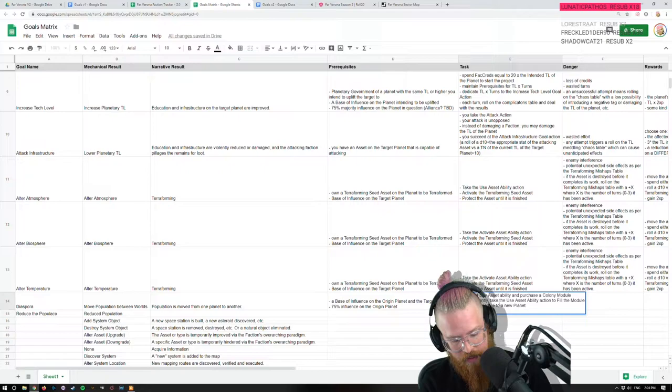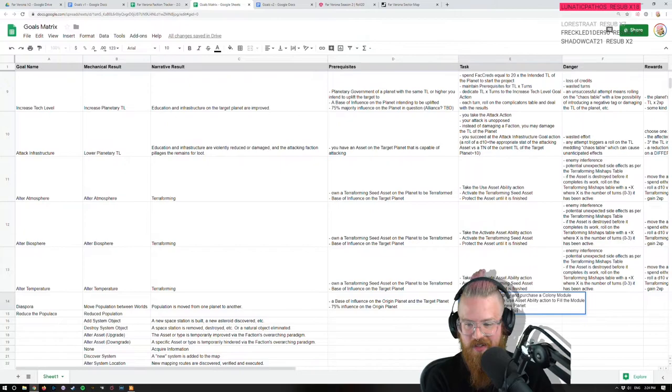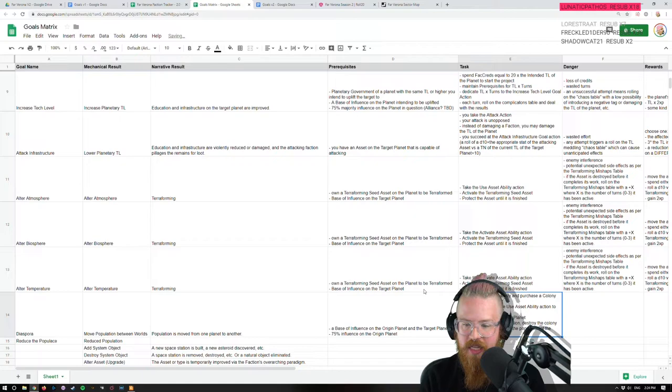Unloading it isn't an action. Take the Diaspora goal action, destroy the colony module asset, and increase the population of the target planet by one step.